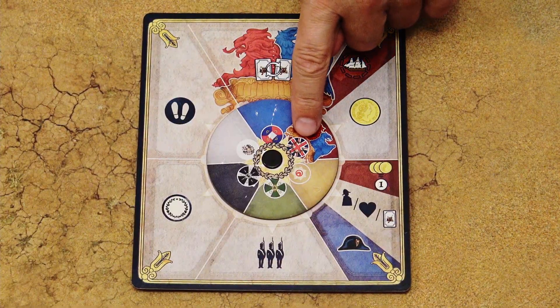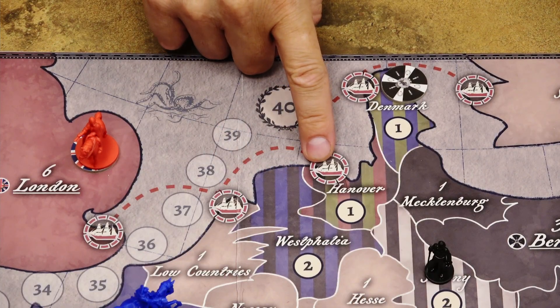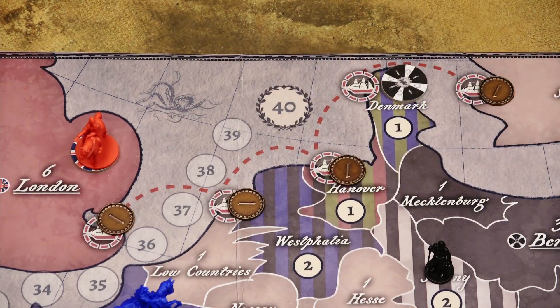Britain, as the only nation in the game, can also gain income from trade. Every territory with the port symbol which is free — meaning there is no garrison token in that territory — generates one income for Britain. So in this picture, that would be four coins for Britain.